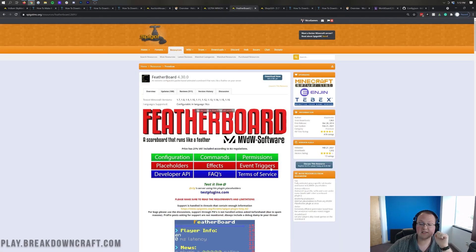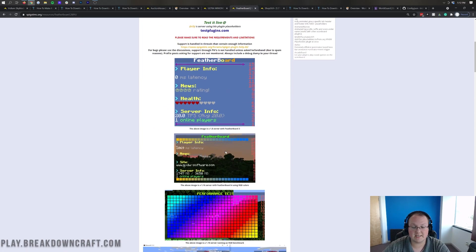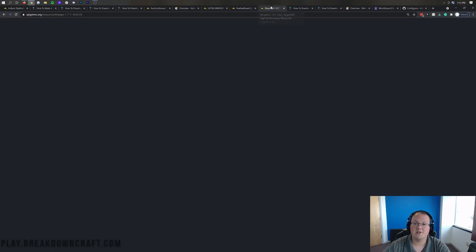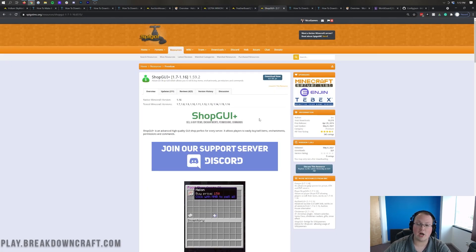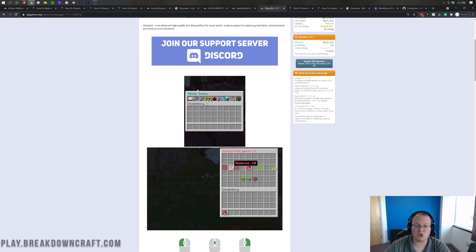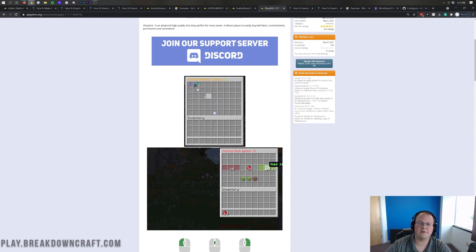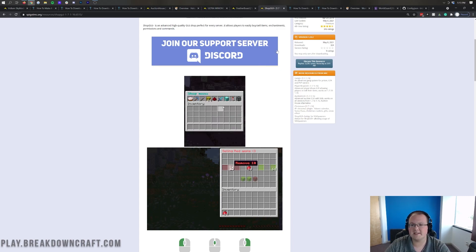Moving on we have Featherboard. This is the scoreboard - when you join a server and see something like 'Apex Skyblock' or 'Breakdown Craft' displayed on the right side of your screen, that's Featherboard. It displays on the right-hand side of Minecraft and is common on most servers. ShopGUI Plus is of course the shop plugin you'd use for /shop in game. It gives you a cool GUI that you can customize however you want - adding different ores, different sections of the shop, all of that.